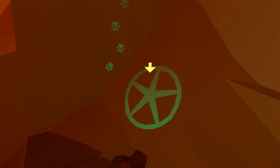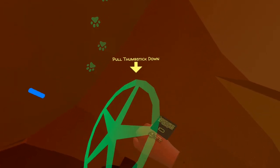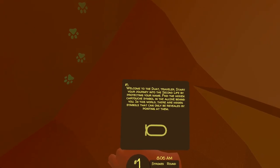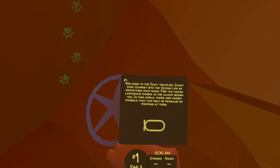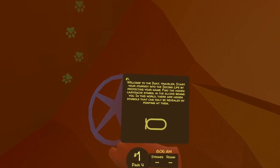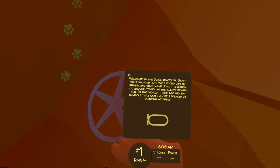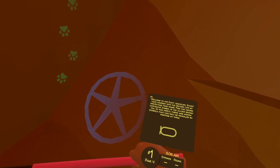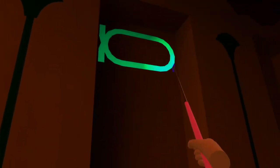You'll notice that the clues light up when you point your club towards them. Welcome to the Duart Traveller — start your journey into the second life by protecting your name. Find the hidden cartouche symbol in the alcove behind you. In this world there are hidden symbols that can only be revealed by pointing at them. So the instruction reinforces that we're looking for these clues by pointing our club towards them, and if we go into the alcove behind us and point towards the wall, eventually we will see the cartouche symbol.